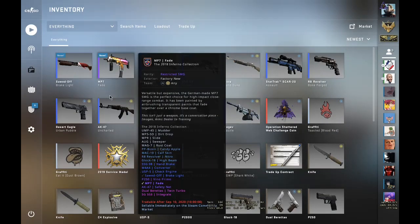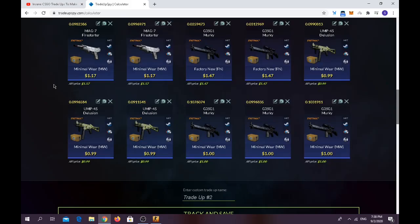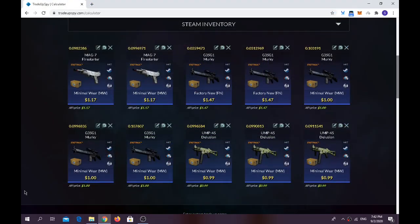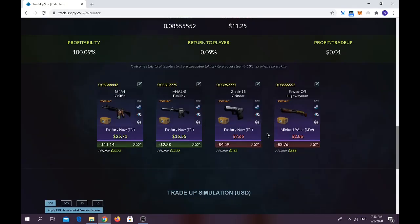I'm going to do something I might regret. For the final trade-up — sorry, my OBS crashed, I'm not sure what happened. We were going to use eight minimal wear Operation Fang Guard skins with a float of 0.017 or less and two factory new Operation Fang Guard skins with a float of 0.045 or less. Average float below 0.09, trade-up cost $11.25. We wanted the Down for A4 Griffin or Down for A1, but we ended up getting the Sold Off Highwayman.